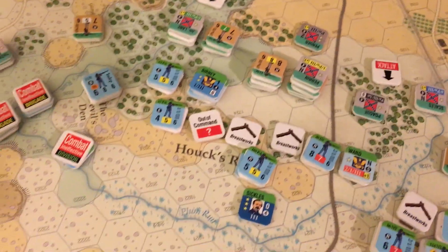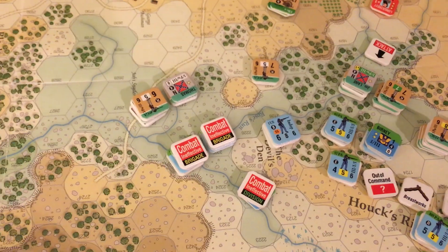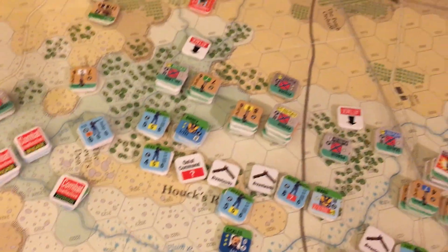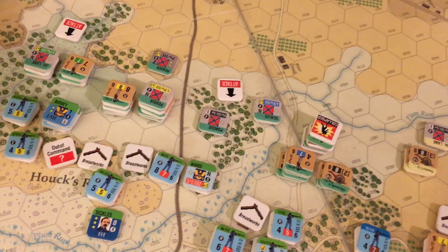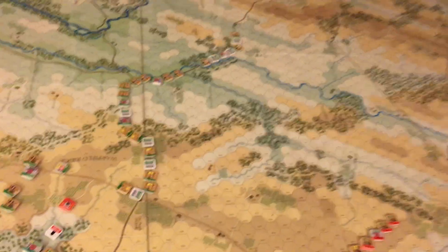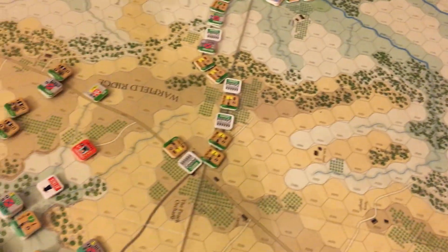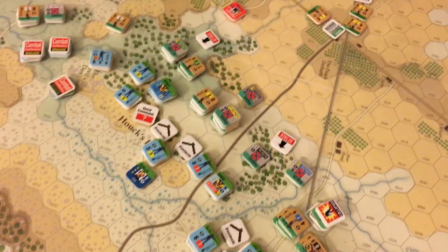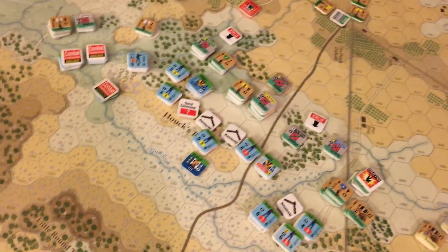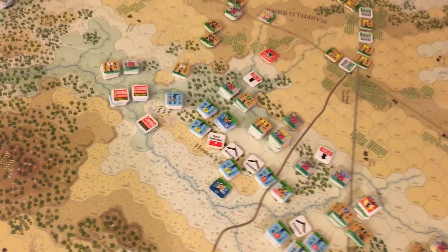The southern flank is being somewhat precariously defended by one of the good divisions left from Sickles' Corps - Birney's division. There are just a few regiments left from Humphreys' division, which was pretty beat up by Pender's division, which is now trying to break back the line. Confederate reinforcements - elements of McLaws' division are coming in and making their way toward the front of the Devil's Den area, probably to assist Pender.